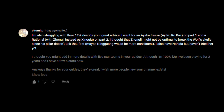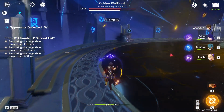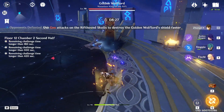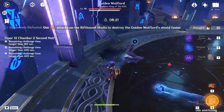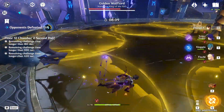Next up we have Elremito who says: I'm also struggling with Floor 12. I went for an Ayaka freeze on part 1 and a Rational team with Zhongli instead of Xingqiu on part 2. I thought that Zhongli might not be optimal to break the wolf's skulls since his pillar doesn't tick that fast. I'll start by talking about Zhongli. He is actually one of the fastest shield breakers for the Wolf Lord's shield phase, but also probably the hardest one to execute. You use Zhongli's tap skill and you have to place the pillar at exactly the right distance from the skull so that the summoning of the pillar takes off two Geo units from the skull initially. Then the pulse from the pillar deals one more Geo unit of damage and breaks the skull. If you place it right, you can just start walking to the next skull. The hard part is that if you place it too far from the skull, you miss out on those two initial Geo units and have to wait for all the pulses to break the skull, which takes a really long time.